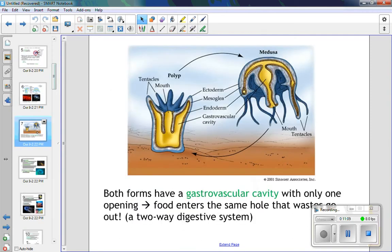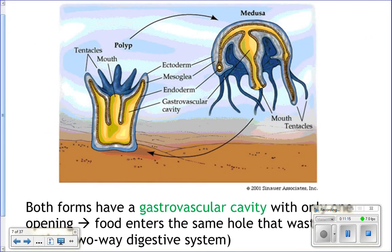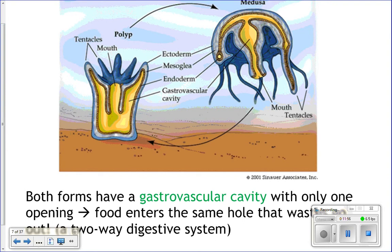Both body forms have a gastrovascular cavity where all digestion takes place. This gastrovascular cavity has only one opening — the mouth. Food is brought in through the mouth and digested inside; any waste products also exit through that same opening. The yellow part in the diagram is the gastrovascular cavity.